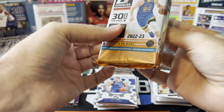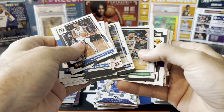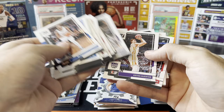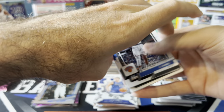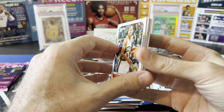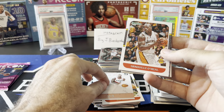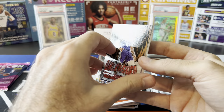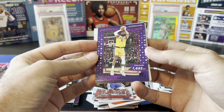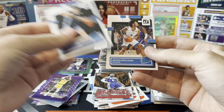One more pack of Donruss 22-23 — trying not to go too fast, some hits can sneak in the middle. Got a press proof RJ Barrett, Ray Allen press proof — you can see the gold foil. This is the Retro Series — they didn't print Retro Series on the front this year but that's what it is. Dame Craftsman, another Retro Series of Shaq Unleashed, LeBron — we got a purple press proof of LeBron, Production Line. Very purple card. Rookies: Jake LaRavia, Jalen Williams, Ochag Bajie, Jaden Ivey, and Patrick Baldwin.